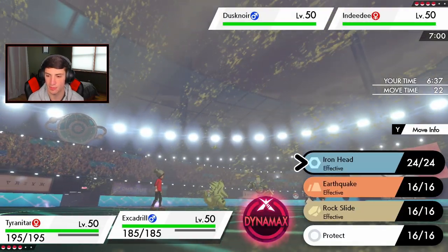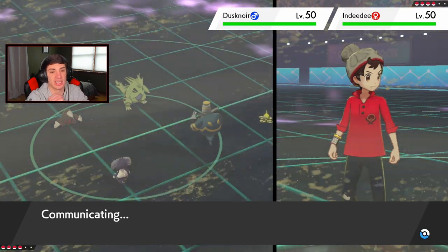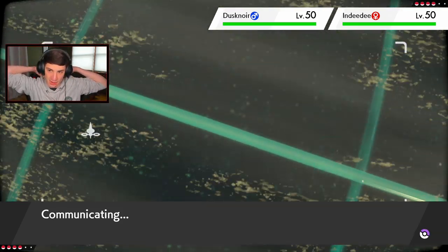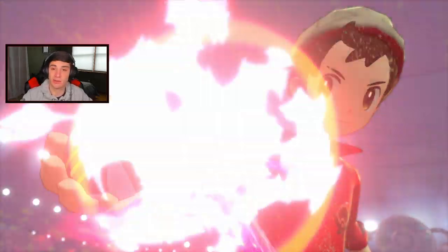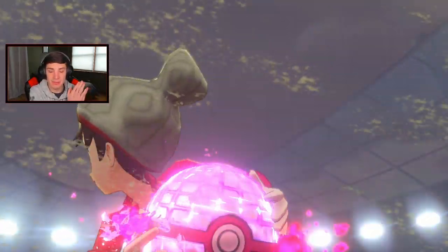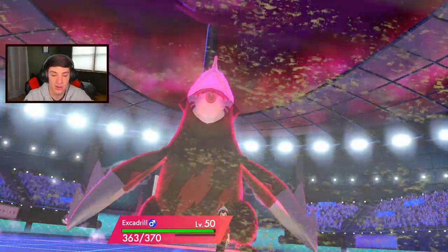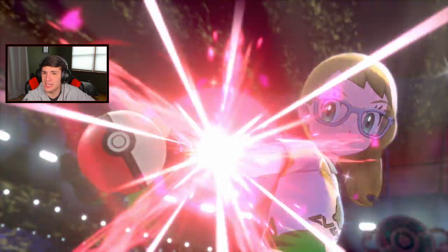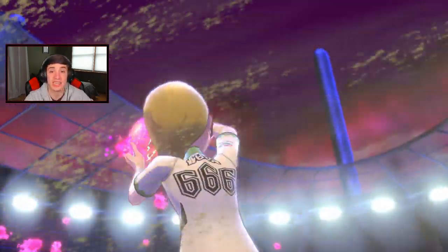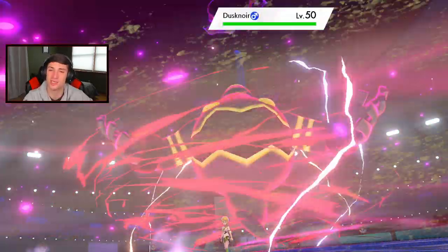Maybe I should have gone for Follow Me first — no matter, we'll just take out Dusknoir. Rock Slide coming out, dropping some flinches, lovely. Excadrill Dynamaxing — turn one, baby! The reason I'm going into Dusknoir is because if he swaps into Incineroar, that's the slot I see it happening. I take that minus-one Max Quake hit and go from there. But he's Dynamaxing — are you Dynamaxing that Dusknoir? Let's go, props to this guy for using cool Pokemon.